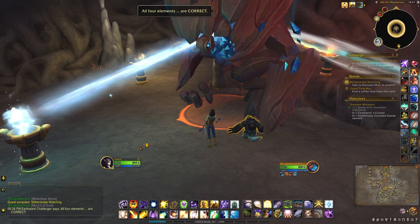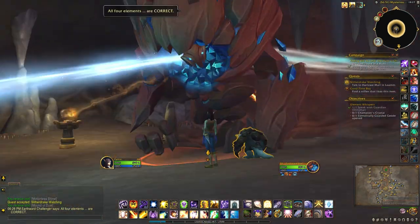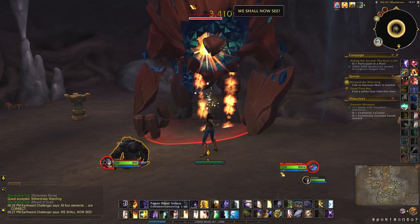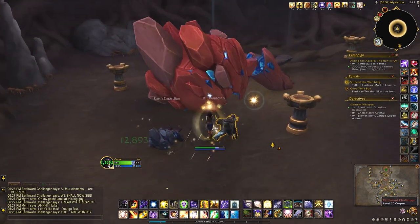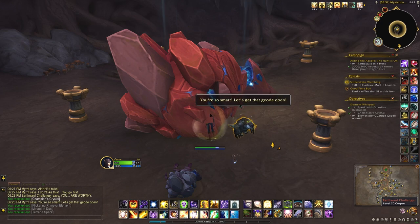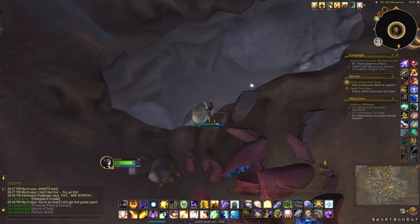Talk to the guardian. Okay, so he should have the key. There we go — Champion's Crystal. I'm going to hop down here.